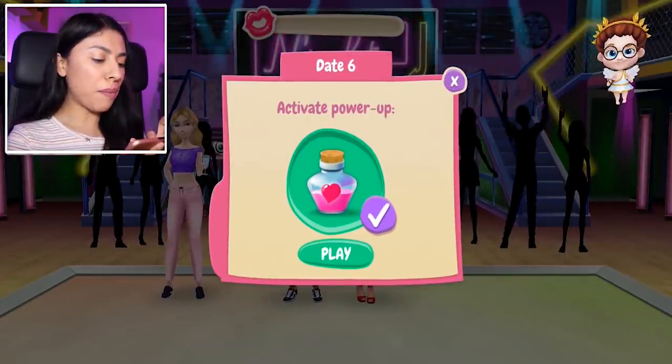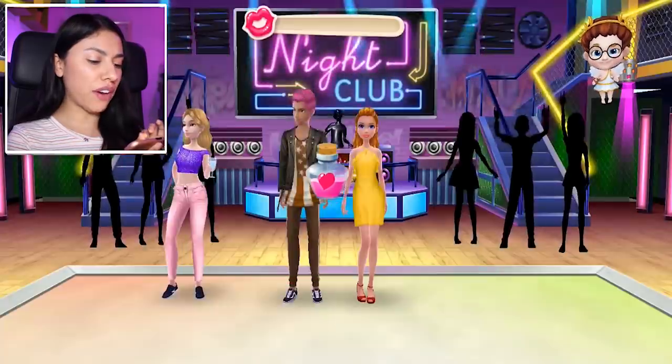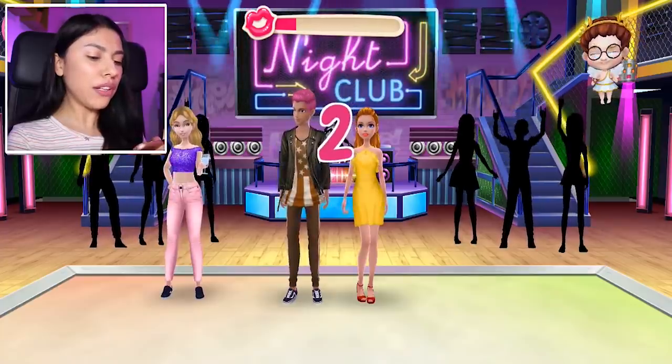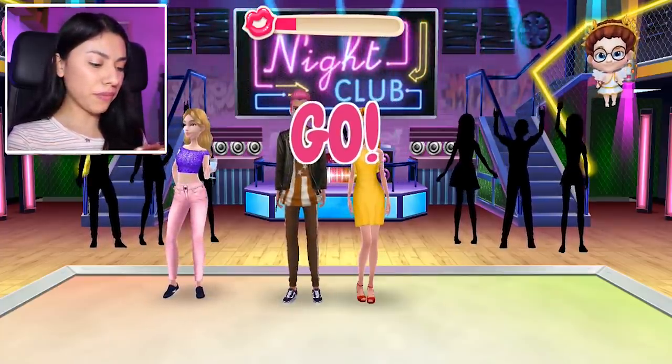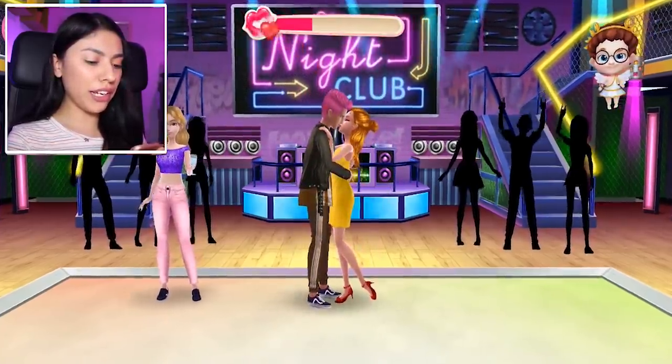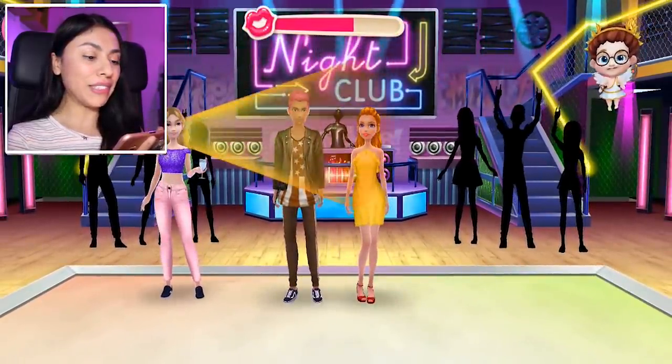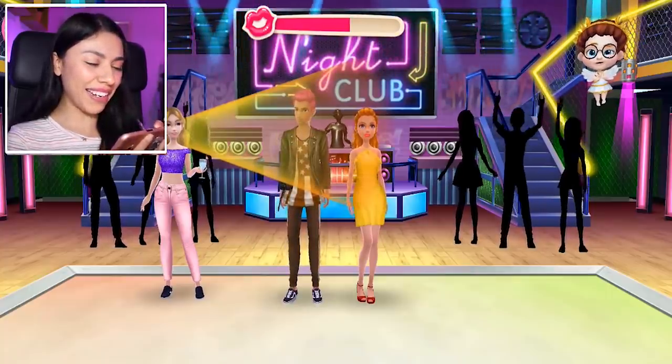Let's see if I still got my cupid magic and if I am still a love matchmaker. Okay let's activate our power because this one's going to be a very difficult one. There's our best friend who won't leave us alone — she is third wheel and she loves it. Don't get caught, be careful. The best friend isn't looking — oh wait, that was so close to getting caught.